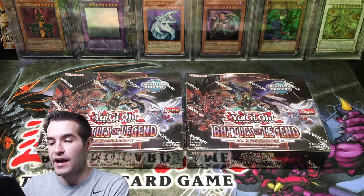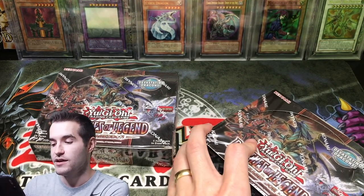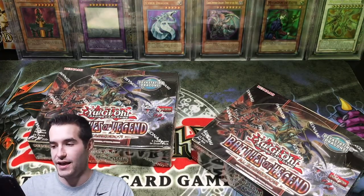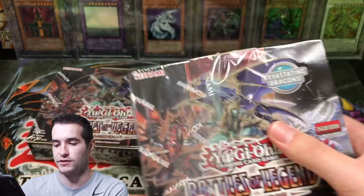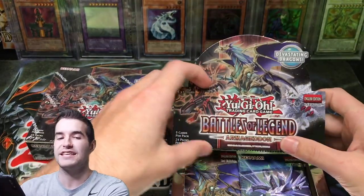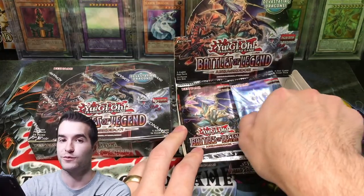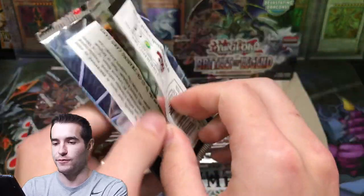Okay, we got two booster boxes here. These are actually the Euro print boxes out of the case I bought. If you guys saw the mail day, go check that out where all this crazy mail came in. Let's open up this Battles of Legend Armageddon booster box and see if we can get some luck and pull a 10,000 Dragon or a Utopia — which would be pretty cool because no one seems to be able to pull the Utopia.